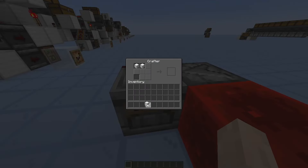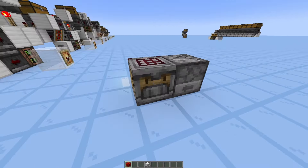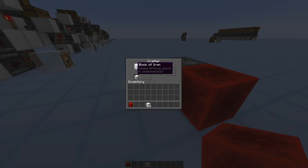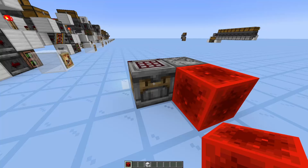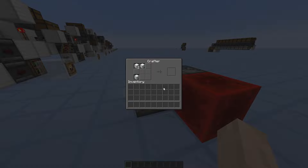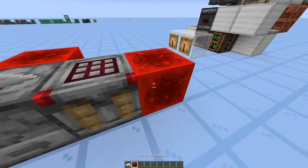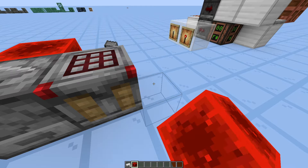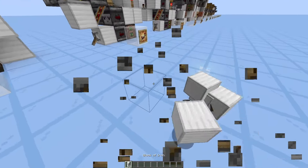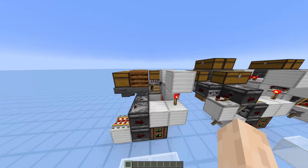So if we input another block there, it is going to go into the third one, and then — now that all of the available slots are covered — we go back to slot one. So that's pretty cool; we don't have anything in the game like that yet, until the crafter of course. The crafter will also craft stuff whenever we give it a redstone signal, and it even has this little animation when it gets powered. So basically, every single item in the game we can now automate its crafting process.